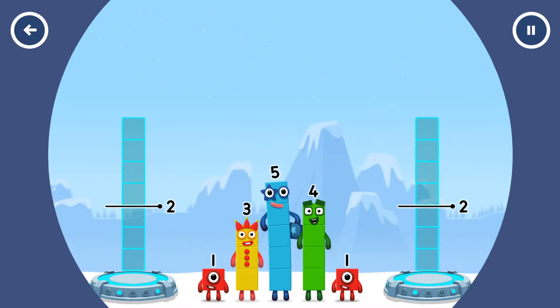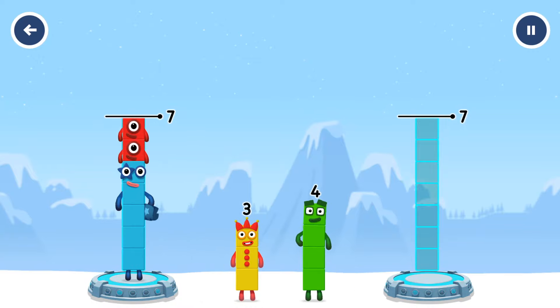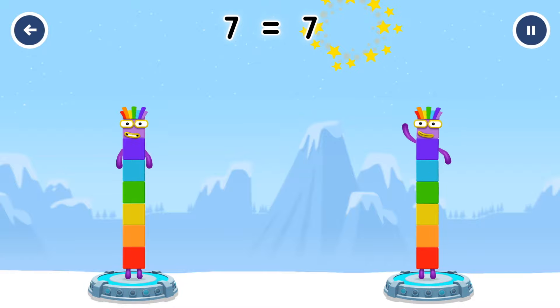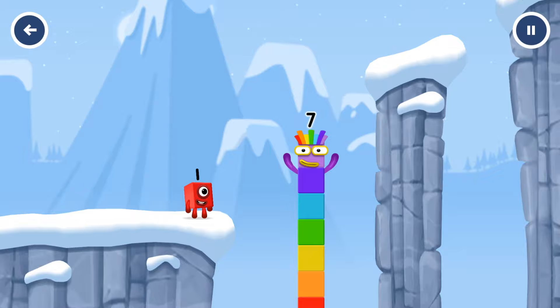Share the number blocks evenly to make two groups of seven: one, one, three, four. You solved it! Five plus one plus one equals seven. Three plus four equals seven. Seven equals seven. I am seven. Excellent.